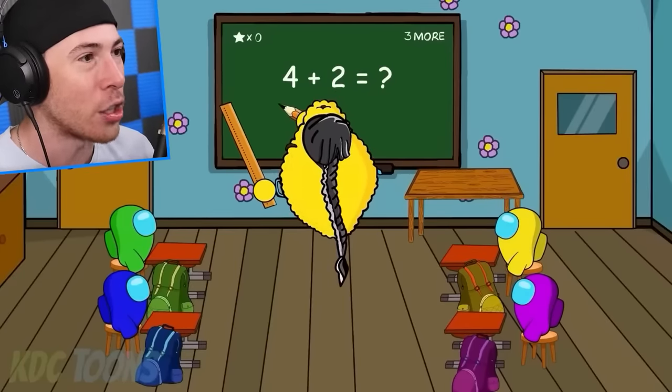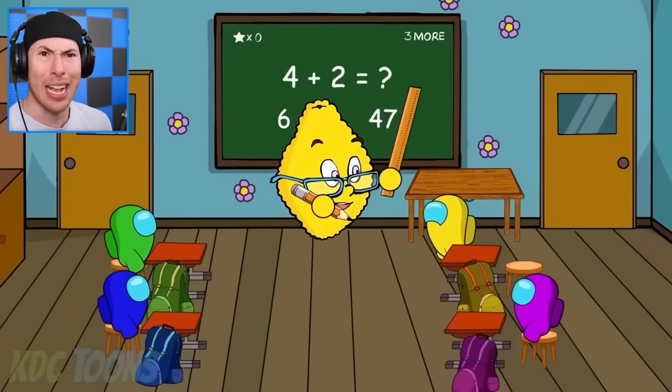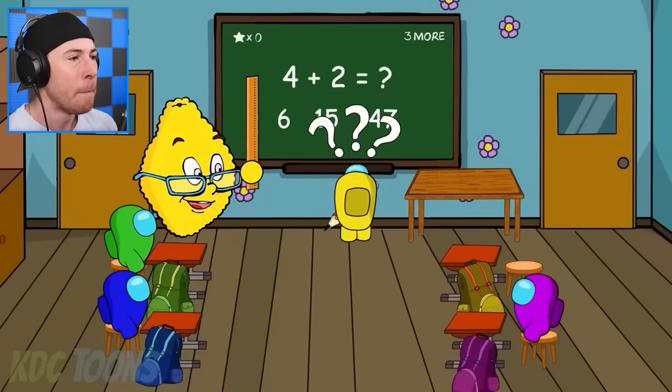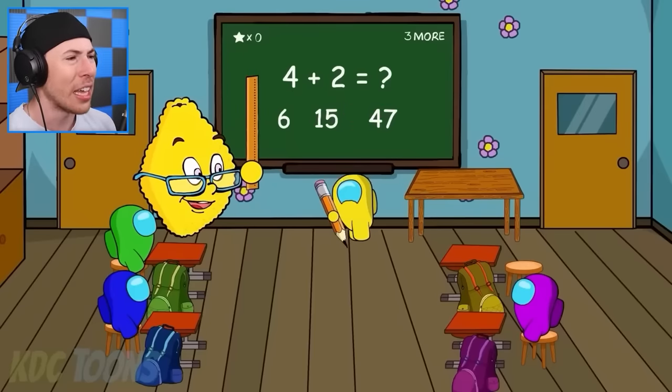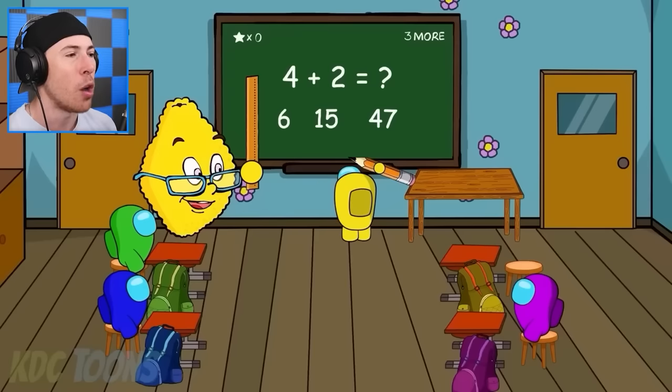Look at that hair — four plus two equals what? Four plus two equals seven, right? Yellow, write seven on the board. Don't be confused. Wait — it's six, 15, or 47? Maybe I was wrong — it's 47. 15!